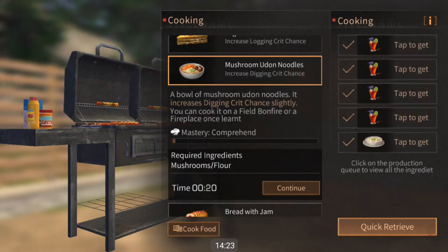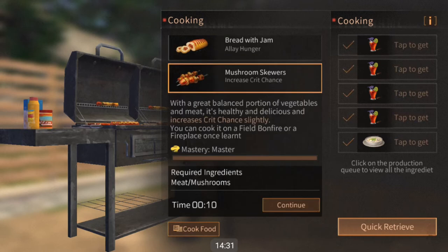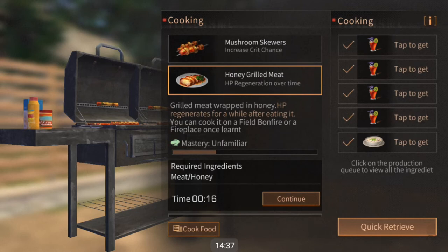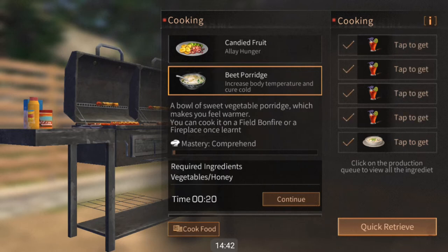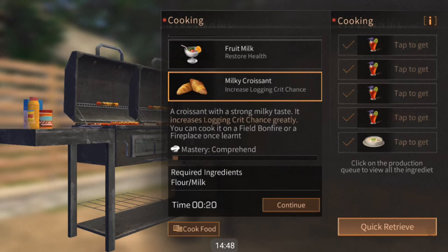Also take note of the text in the orange color — it will tell you what the food has for special effects as well as how greatly it increases those stats. These are a general rule, meaning it is dependent upon the quality of ingredients you use.